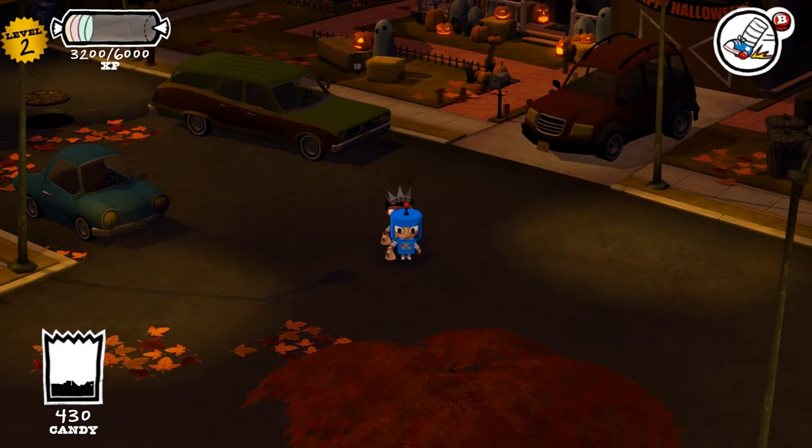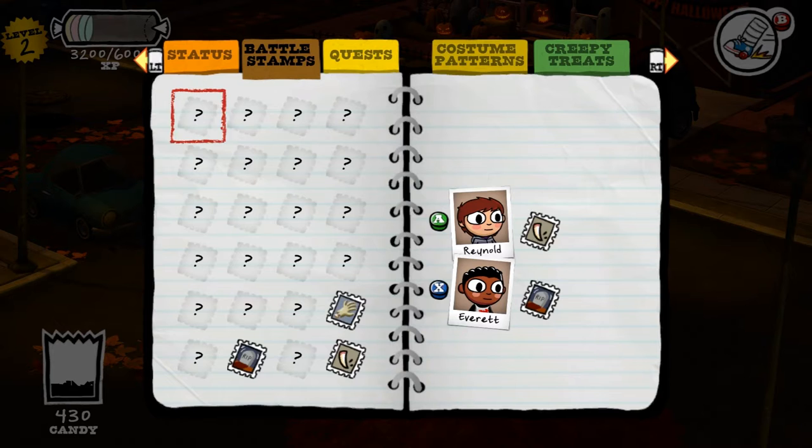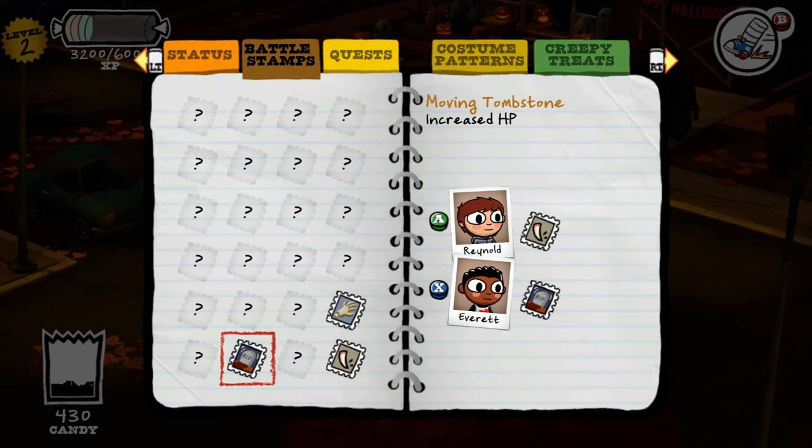This might be a good time to stop and show you a little bit about questing. This is your notebook, and I love the fact that it's a notebook — what a thing a kid would have, a little spiral-bound notebook in their pocket to keep up with all their RPG statistics. You've got battle stamps — these are your statistics. Simple: you've got HP, you've got AP. These battle stamps can be used to increase your particular stats. Reynold is wearing the robot costume, which is more of a DPS costume, and Everett is wearing the knight, which is more of a tank — so I give him some extra HP and Reynold some extra AP.